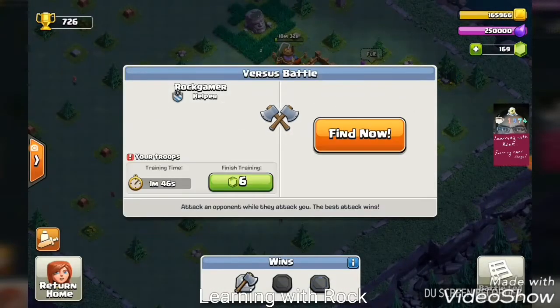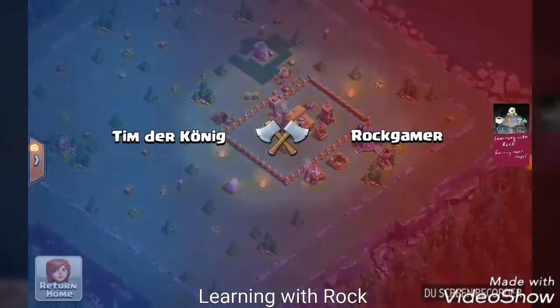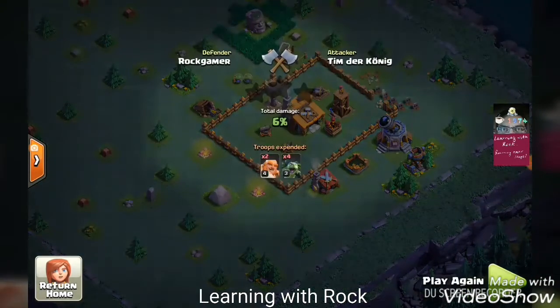Nicely done! Tim Delconic could defeat only six percent of the base with level four giants and level three beta minions. I don't know why — this was just a poor attack, nothing else to say.